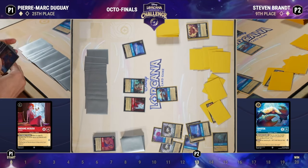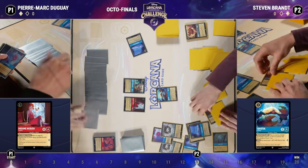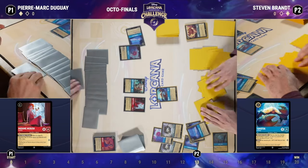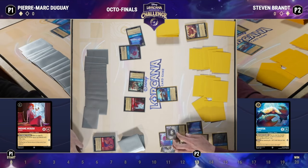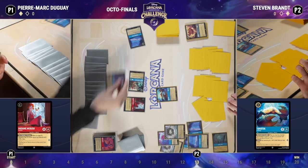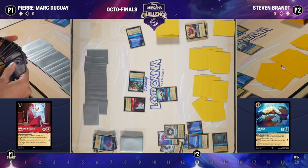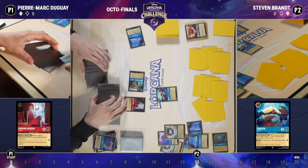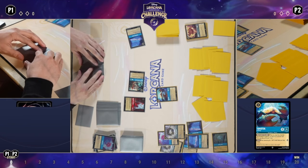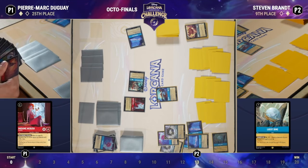Pierre does have a Be Prepared in hand. Even with that, Steven also has a Bell — so if Steven ever gets close to 15 ink he will simply win the game with the Bell plus Lucky Dime combination. Steven is far above 10 ink at this point, so really just needs to accrue two more points of lore and then will be able to close out the game. Pierre is at zero lore — it might look obvious that he's behind, but in these ramp matchups, Tamatoas and Lucky Dimes can change values very very fast.